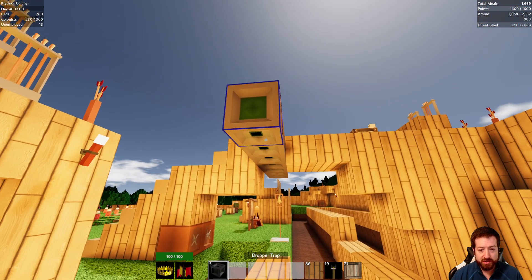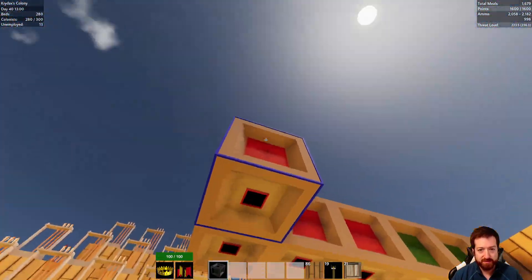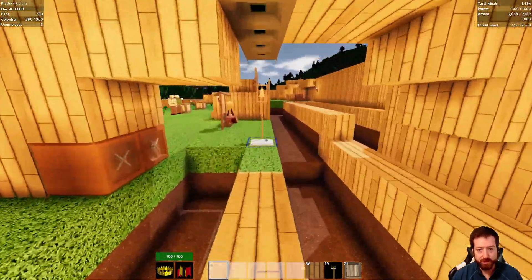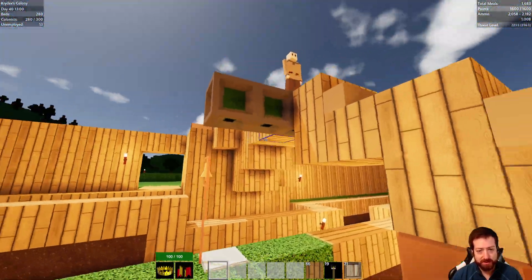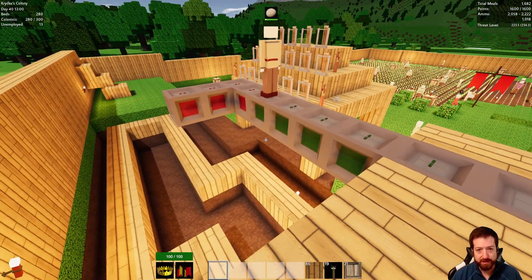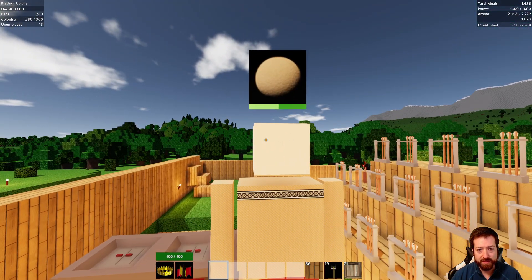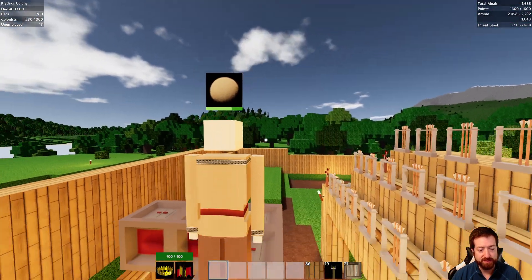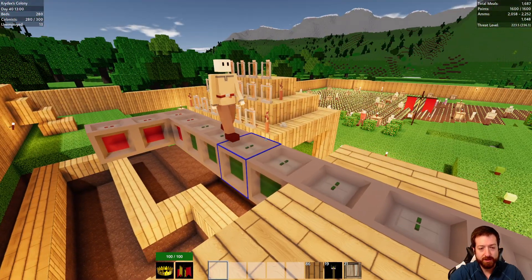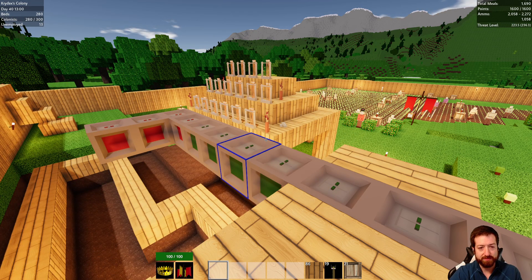So essentially these dropper traps are way more efficient. I'm going to place a few more just because that will ensure we don't have any zombies leaking, and it doesn't really add a ton more work for my colonists. I should time that to see how long it takes to refill, so we can do some quick math on how many traps the trap fixer can refill.